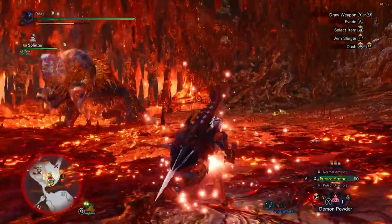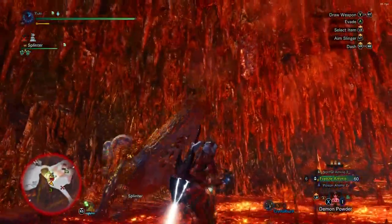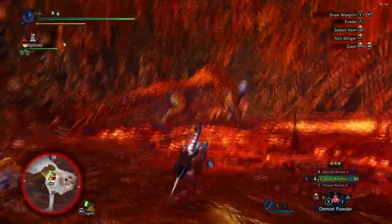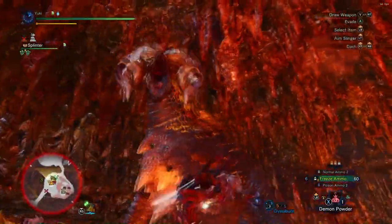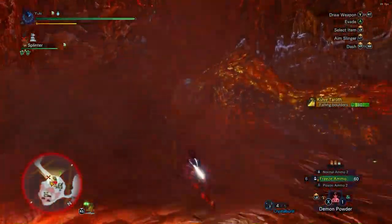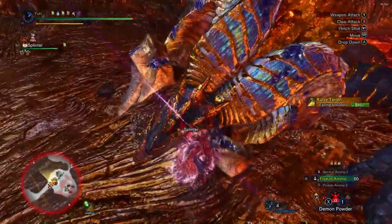I haven't fully tested this and I'm speculating here, but I think wall banging her deals damage to her horns. Because as you saw in the beginning of the video, I wall banged her and her horns flew off. It looked like the boulder missed, but it didn't — it clipped the tail, so now she's down for the count.